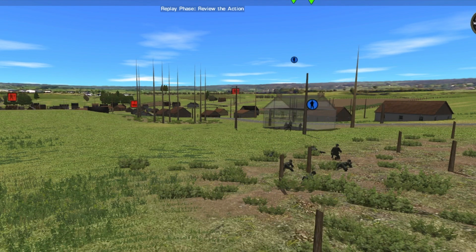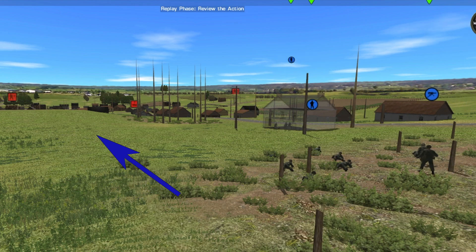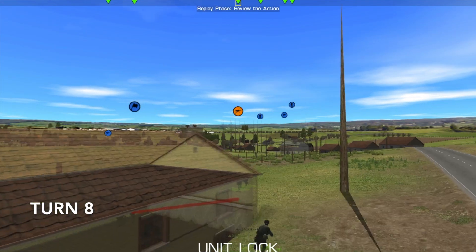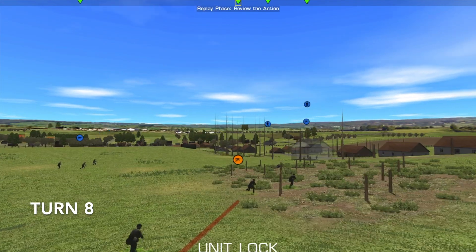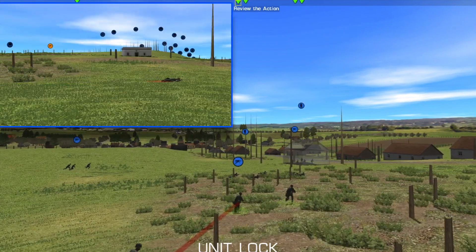Back to the action — in the middle, Lieutenant Aguayo's platoon makes it to the first house without contacts. The slight ridge on the left of the road gives me good cover from CC's tanks, so I bring up a 50 cal to this point.